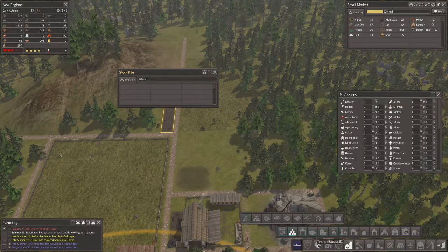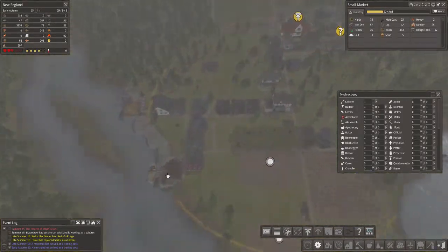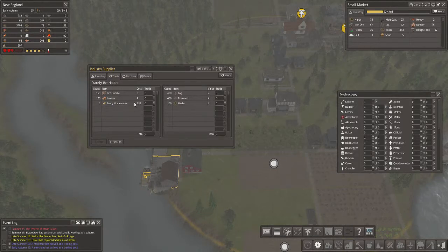All merchants have arrived. It doesn't need to be more prioritized. Lumber - fancy homewares, okay, that's what I need for sure. They've only got one but I'm going to go for it. For firewood let's say about 57-ish. Yeah - trade.